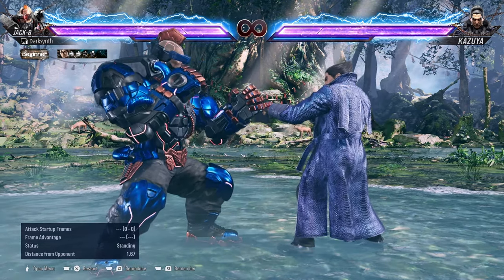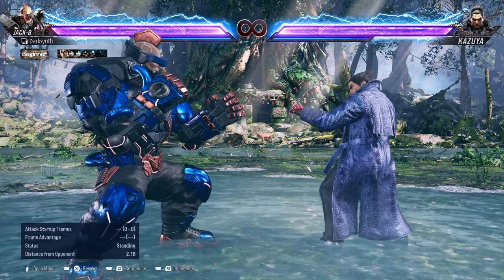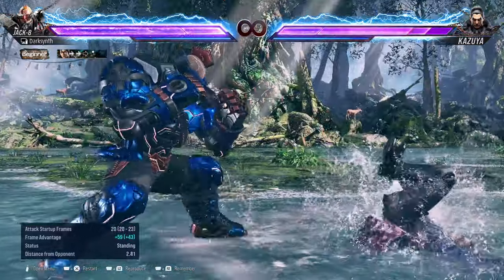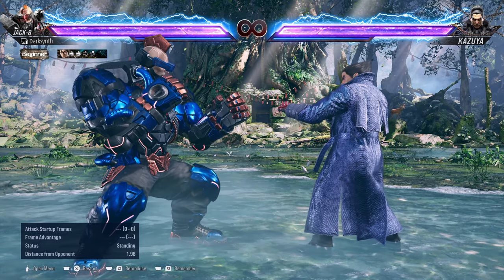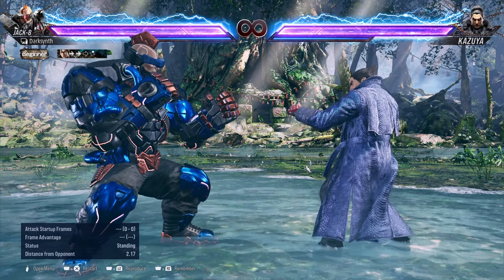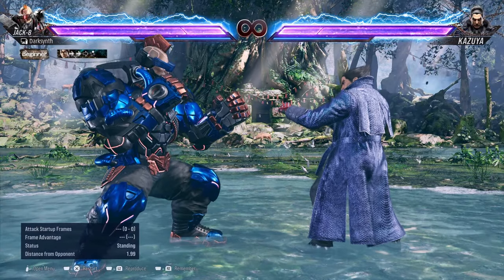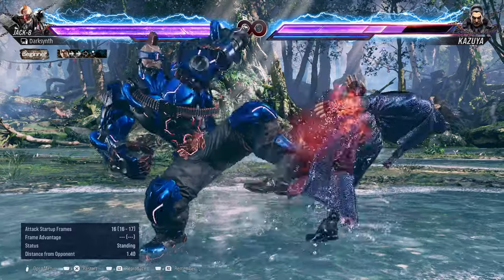Going over some oki setups for Jack so that you can know how to land counter hits if your opponent doesn't tech roll correctly or tries to mash on wake-up. After your usual BNB, you're going to want to end in 4-4-1, then go into Gamma Howl from it — all you do is tap or hold down. If they don't tech correctly and try to wake up with buttons, you can go for Gamma Howl 3, land a counter hit, pick them up, and go for your combo from there.